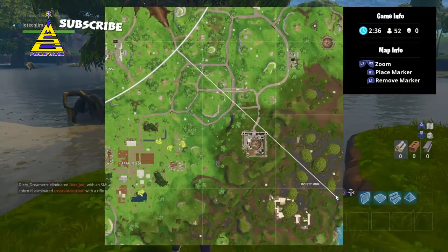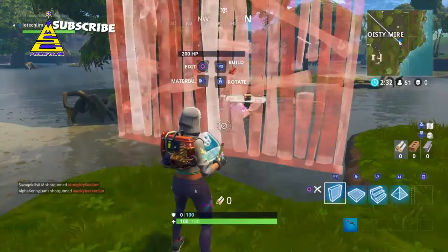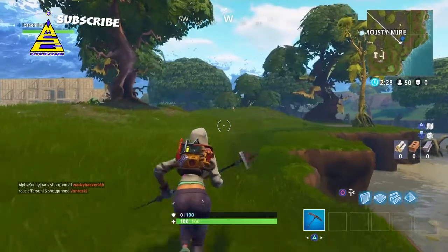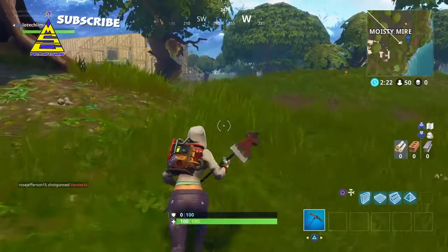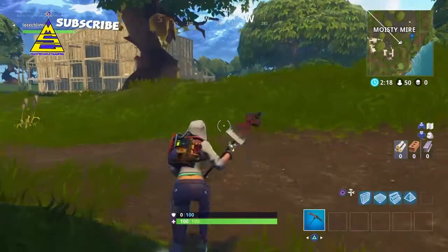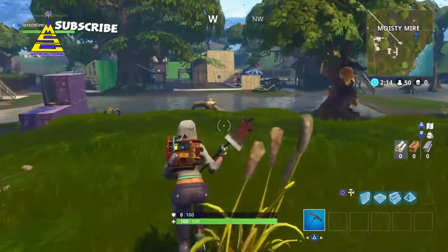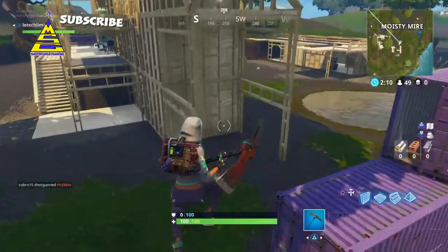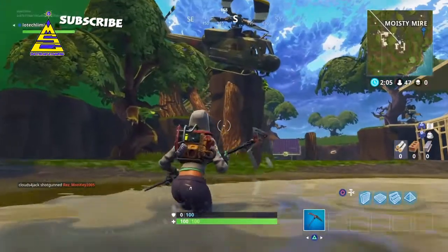So again, the hint is: look between an ice cream truck, a helicopter, and a bench. Here's where the helicopter is — you might want to land there. I'm in a solo session, so be wary. I'm going to go around the area and show you guys where these are. If you want to follow my exact route, that's fine — it'll help you narrow down the search area.